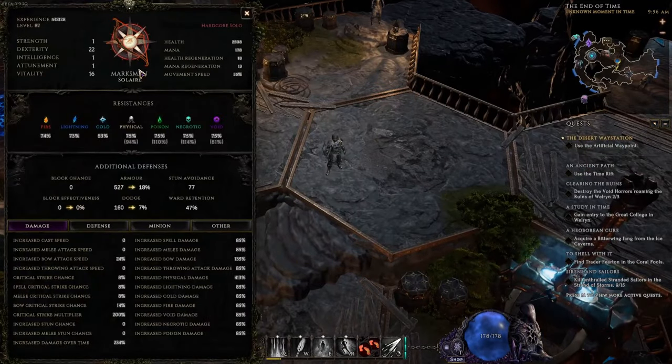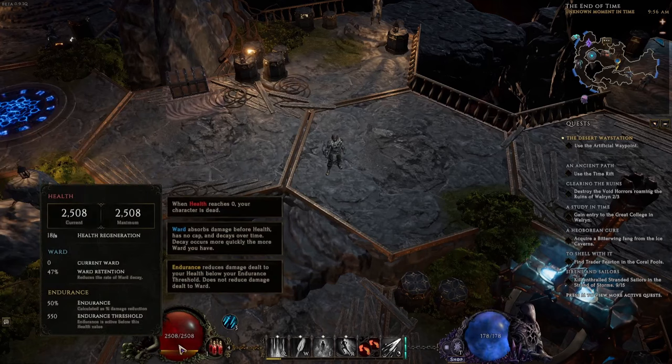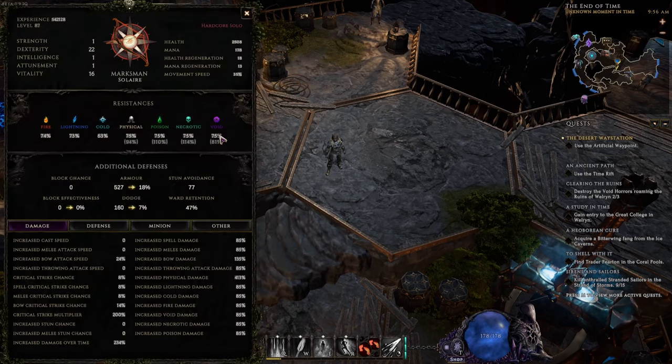Here we have my level 87 marksman. You can see I only have 2,500 health, I have 50% endurance and 47% ward retention, and my resistances are generally maxed out.